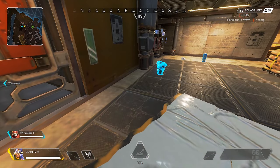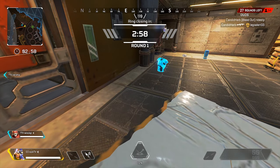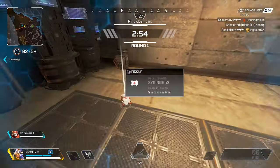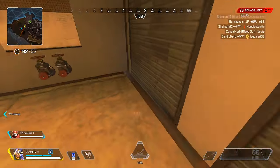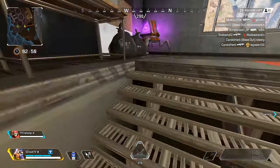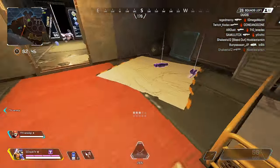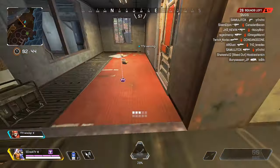What is going on everybody, it is Eroc here bringing you guys a brand new video. Hope you guys are all having a great day. Today's video I'm gonna try and make short, sweet and to the point: how to break items in Apex — yes, like physically break the item so they disappear, not just throwing it off the map.